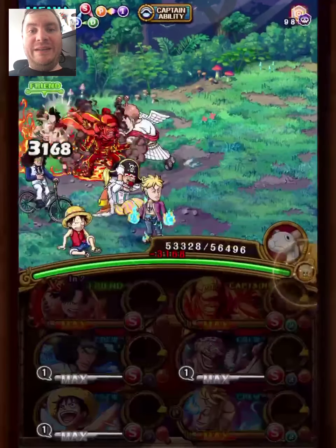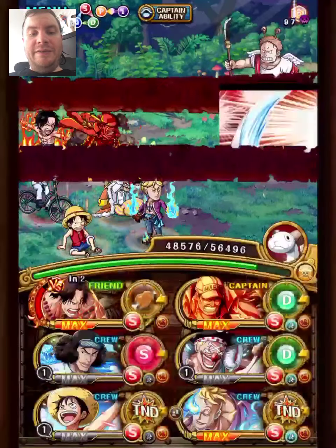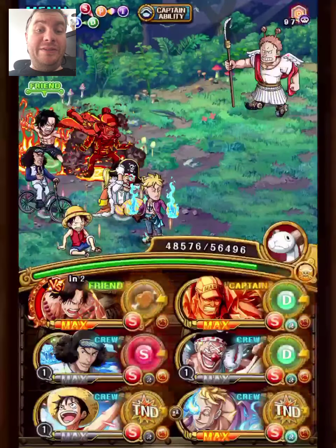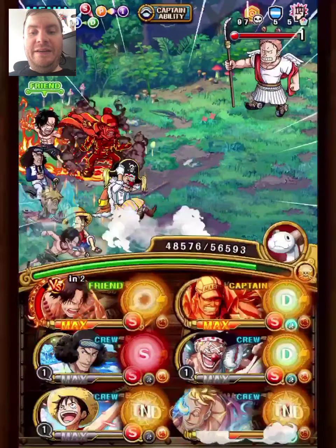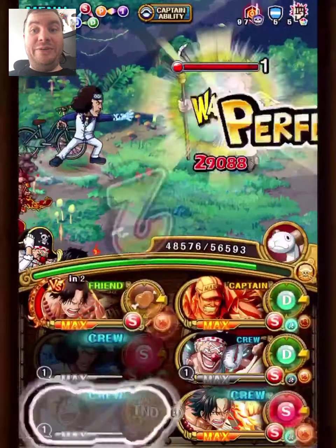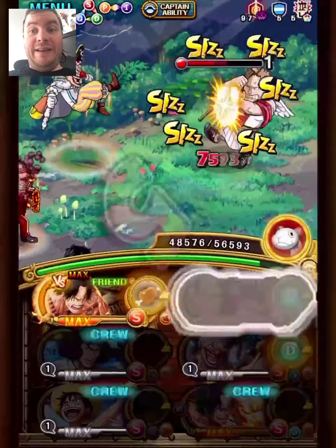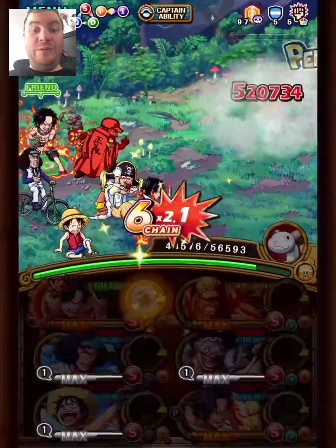I set up here so I killed all but the strength mob first turn. The support was just the Rayling support on the Luffy and Garp support on the Kuzan. This is the limited recruit Kuzan — he's very good for NL as long as you run a tutor focused team, which this is.